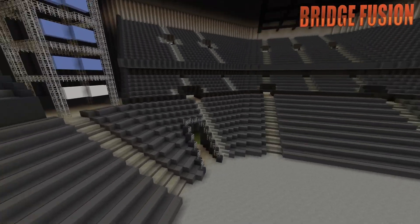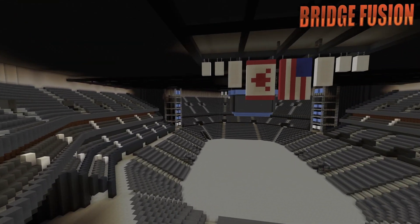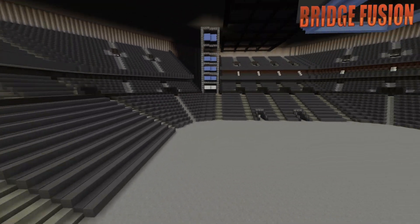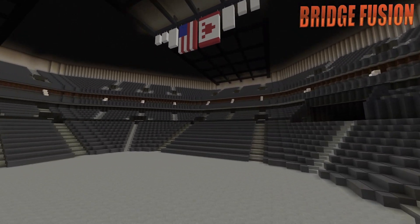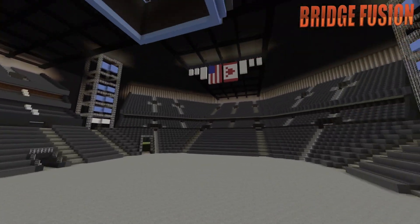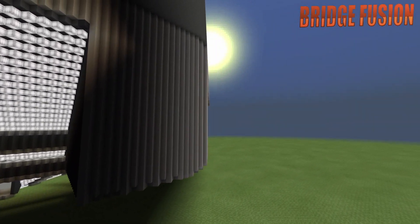Hopefully we'll be able to see the flags when I do build Extreme Rules in here — I don't want to destroy them because I do like them there, they add to the arena itself. That is the inside of this arena completed, which is absolutely awesome. I'm going to have a look at more pictures to see if there are other designs that need to be added, but if not, that is this part of the arena done. All I've got left to do is the backstage area.